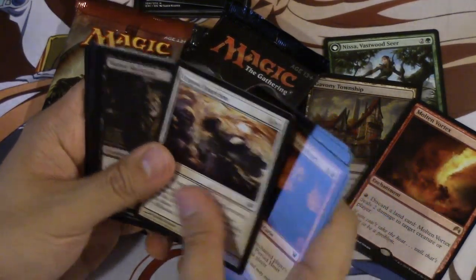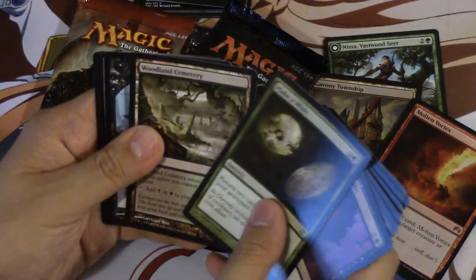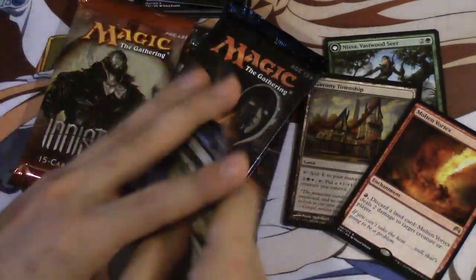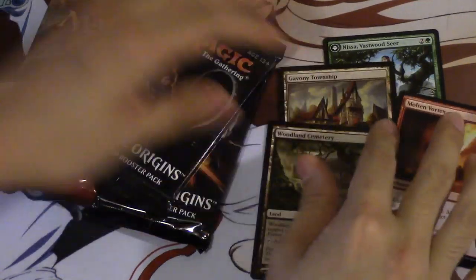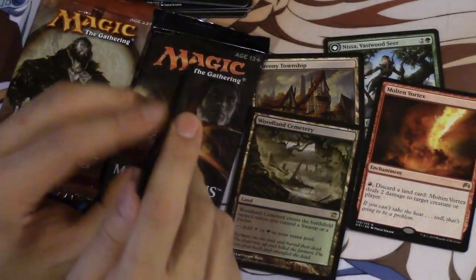It's such good memories opening these packs. Love this card — this card used to be worth something. Make a Wish. We get Woodlands Cemetery and then the uncommon Civilized Scholar. Woodlands Cemetery is probably worth a few bucks, so we go double lands actually, interestingly enough. And there was a time Woodlands Cemetery was worth quite a bit of money.